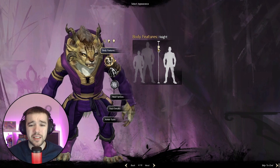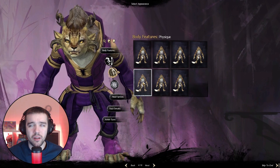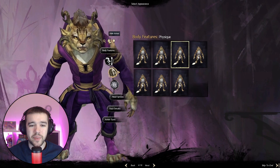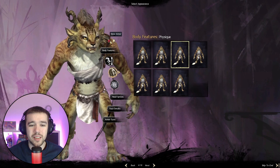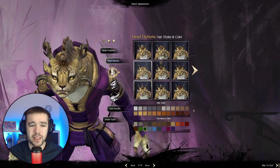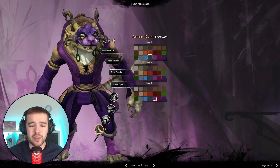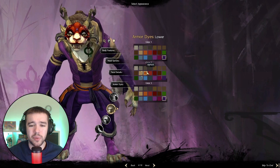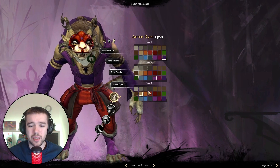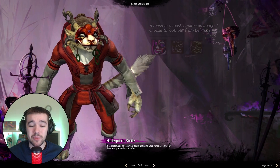Going into the next page, you can basically change the height, the body, and how you want them to look. You can also hide armor to see more details — like the color of the fur, head options, all the standard customization options. You can even choose at the start what color your armor should be. You can always change that later in the game, so don't worry.